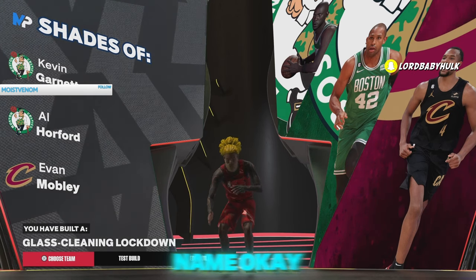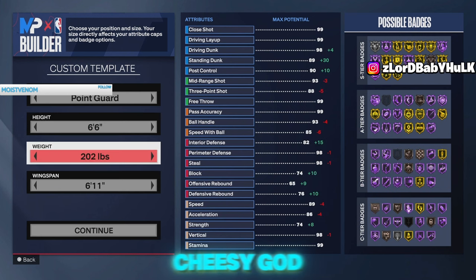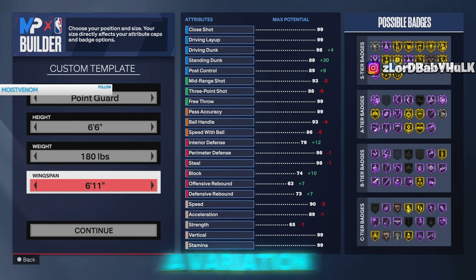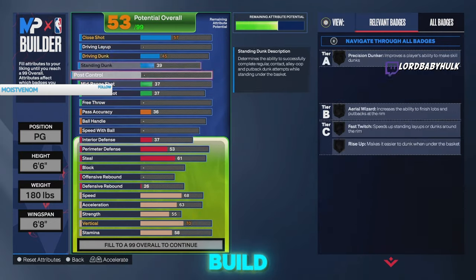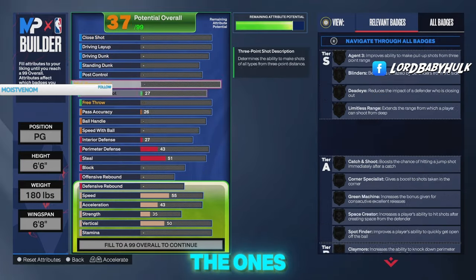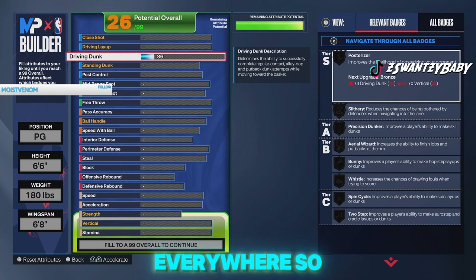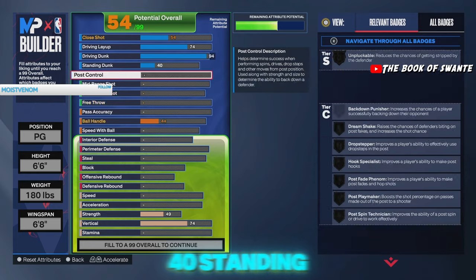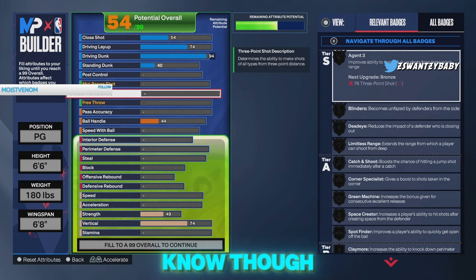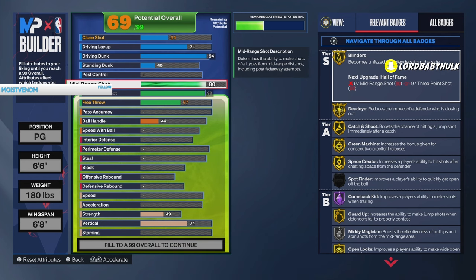Now this build right here is the goddamn meta — this build is very cheesy. I have a variation of this build but I'm not showing you that one. You can have a lot of fun on this build too, makes this game very easy and effortless. You're gonna be an all-around build — you can even use this for the ones, twos, threes, pro-am, wreck, stage. It works everywhere — that's how you save money, you make builds that fit everywhere. 94 drive and dunk, 40 standing, hall of fame slithery, precision dunker. 92 three-point, 80 mid-range — you'll be able to hit from midi and three-point at a high clip.